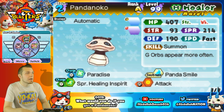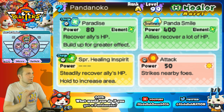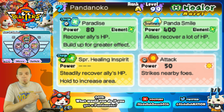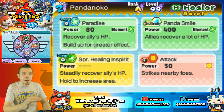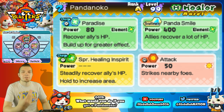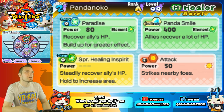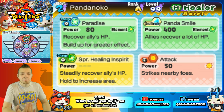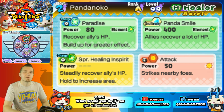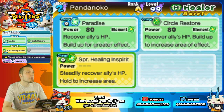You've got access to Paradise, which is the best single healing attack you can get — it gives a lot of HP. You've got Super Healing In-Spirit, which is also arguably one of the best ones, because you can In-Spirit someone and they'll recover around 50-odd HP every second. Panda Smile is great for when everyone gets hit by one attack from a big boss — you can recover a lot of HP for your allies. And of course, Strikes Foes Nearby.